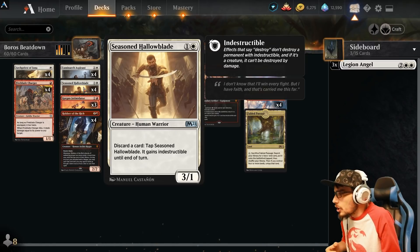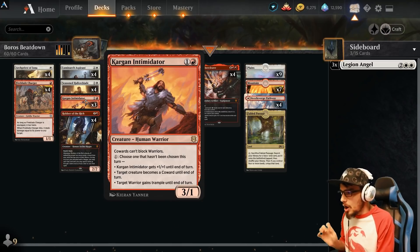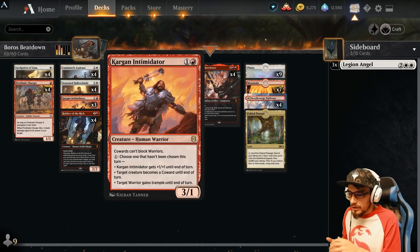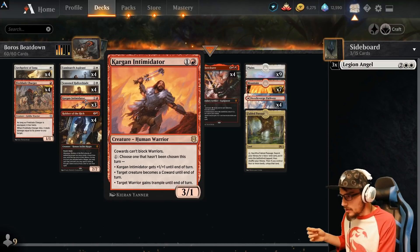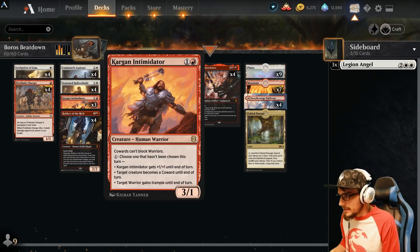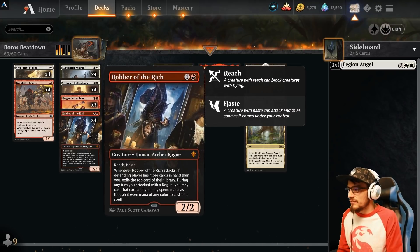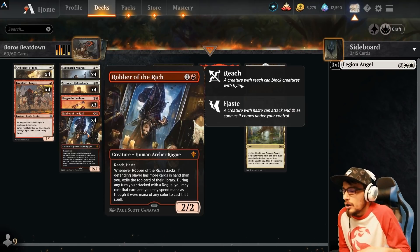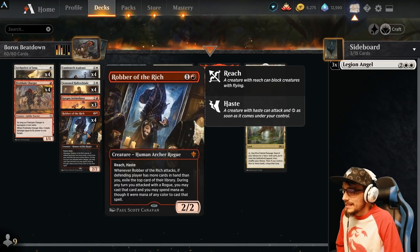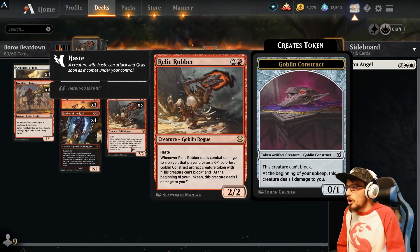Three copies of Kargan Intimidator — a 3/1. Cowards cannot block warriors. You can pay one to choose one that hasn't been chosen this turn: either it gets plus one/plus one until end of turn, target creature becomes a coward until end of turn (so it cannot block any warriors), or target warrior gains trample until end of turn. Four copies of Robber of the Rich — a 2/2 with reach and haste. Whenever it attacks, if the defending player has more cards in their hand than you, exile the top card of their library. You may cast it any turn you've attacked with a rogue, spending mana as though it were any color. Straight-up value — playing your opponent's cards.